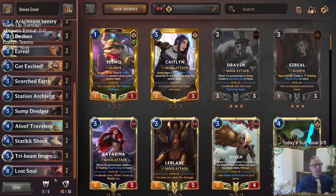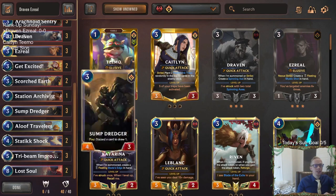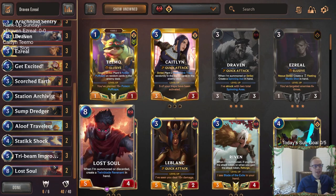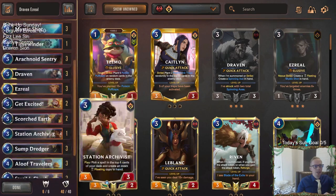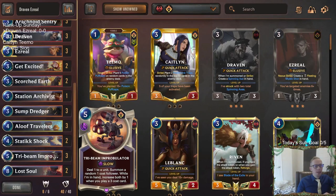I did play against Draven Ezreal one time since Lost Soul came out, and my opponent discarded Lost Soul and I was dead, kind of on the spot. Lost Soul just took over the game. Twinblade Revenant is pretty awesome being a challenger and everything, so I think that's a neat top-end card. No Captain Farron in here, but if we do need Captain Farron, maybe a card like Station Archivist could turn into one, or a Time Winder.